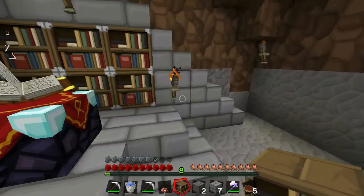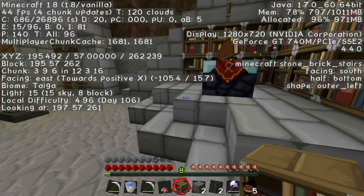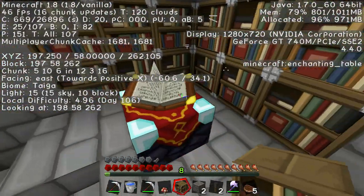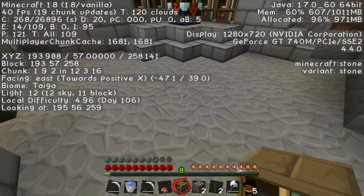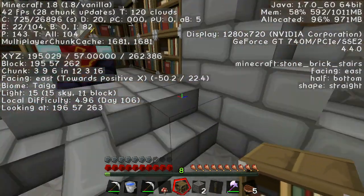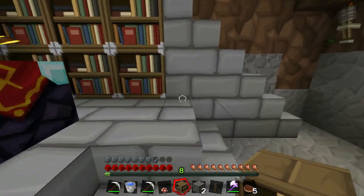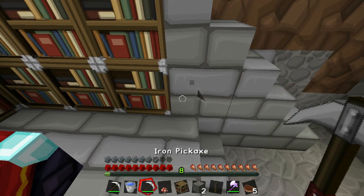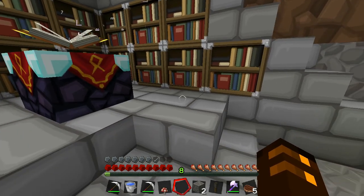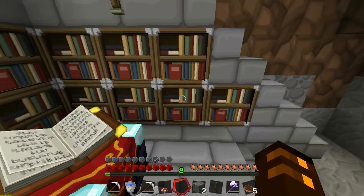Let's turn on the debug menu so you can see the light levels. I need to find anything below seven — there's eight but that's okay. I'll put a torch here, that should light everything up nicely. Function three — I like that new screen. Level 30, so I think we're at the amount we need. Excellent.